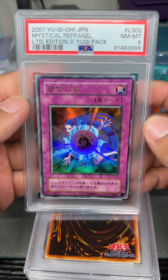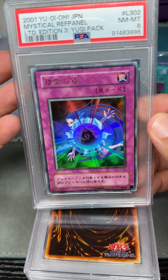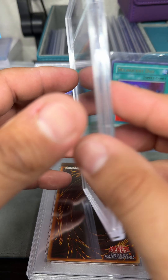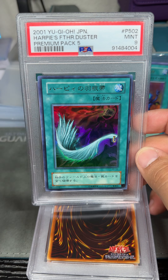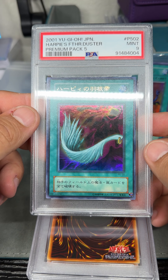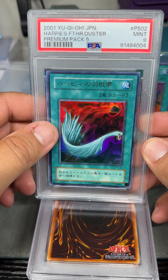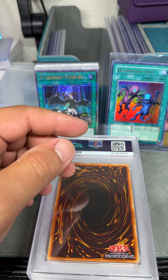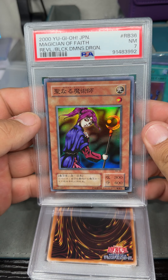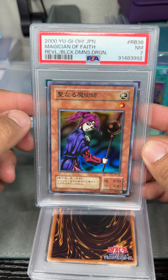First up, we have this card — it was like two bucks. I'm like, how do you not buy a slab for two bucks, right? We have this 2001 Premium Pack 5 Harpy's Feather Duster, Ultra Rare. This went for cheap — I was like, this has to be worth something, but just having an old school Japanese card is cool. We have another one — a 2000 Magician of Faith, a Mint 7.